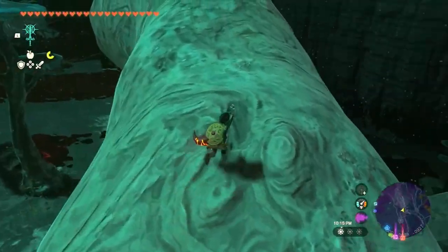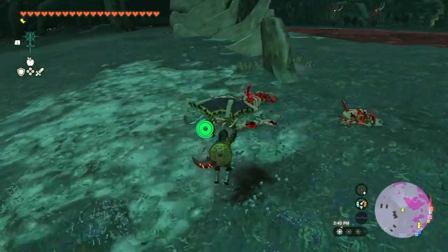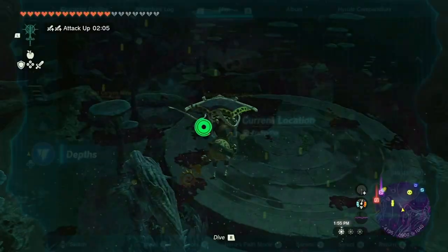Within an hour or so, your sensor will ring, alerting you to the presence of a Pristine Royal Guard's Claymore nearby. Without the sensor, you might miss this fantastic weapon, as it can be hidden 200 units beneath you.